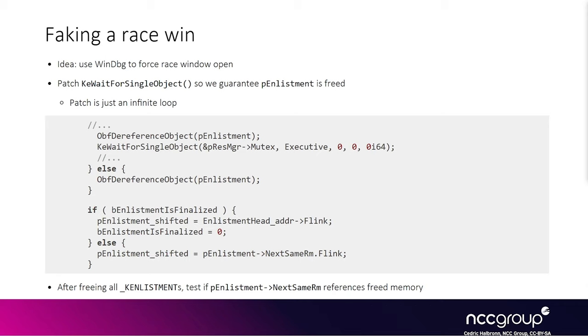From the code analysis in a previous video, the race window is between the time it checks for the finalized flag on the enlistment and when it is able to lock the resource manager mutex. You can single-step inside the function tm recover resource manager until you're inside the loop, then step until the finalized flag has been checked. Once past that code, you can patch out the ke wait for single object call that locks the resource manager mutex and replace those instructions with an infinite loop, so it will never block the resource manager.